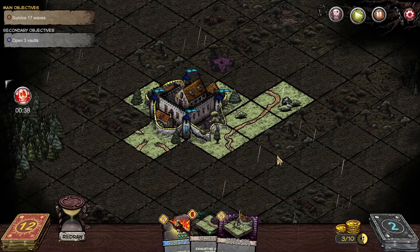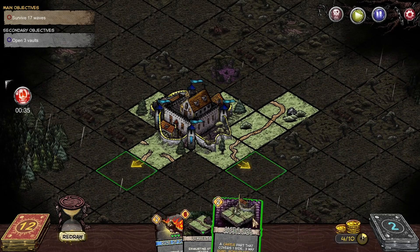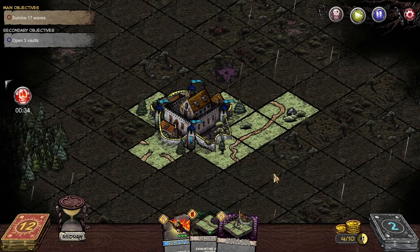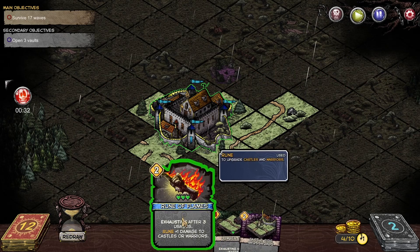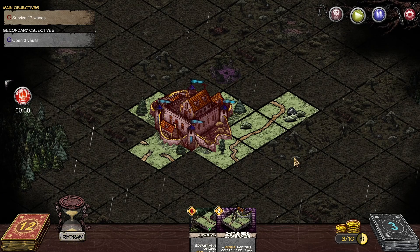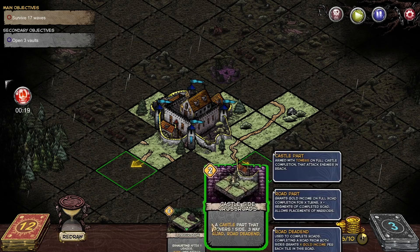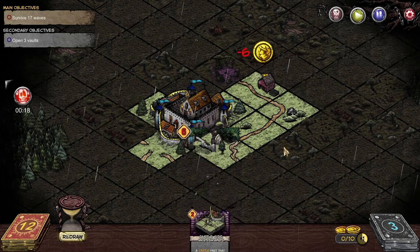We can build castles to defend our center castle. Let's make some money — throw in a lumberjack, actually we'll put this Rune of Flames, that gives a defense plus one damage to castles or warriors. This game is very neat — you'll see the orcs will attack in a second.